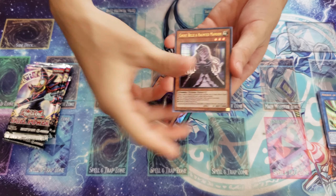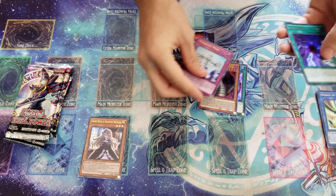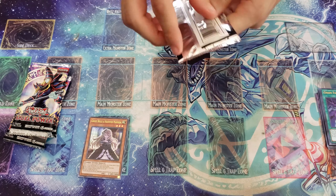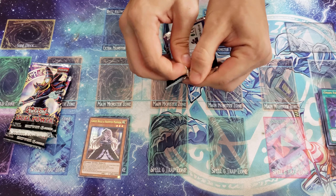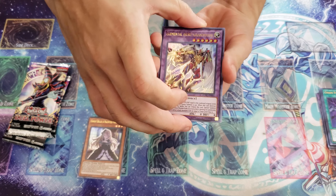Oh no — too good, too good. I'll put this right over here. Beautiful, beautiful. Chaos Form! This is the whole box — we're done. Please, some Necros come on. Okay, that's my wish come true — finally got a hand trap, but not the hand trap I wanted. I wish I had an Ash, but let's go get some Necros up in here.